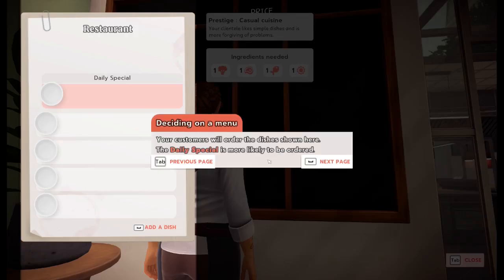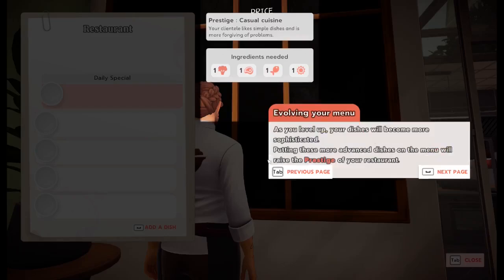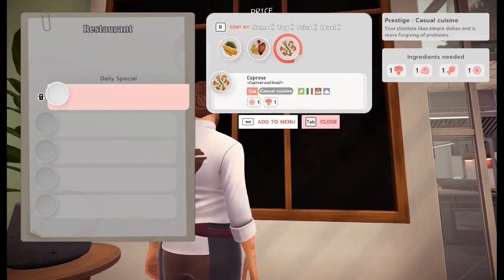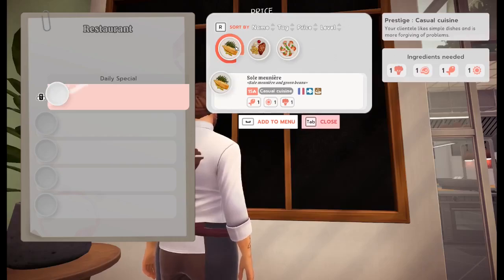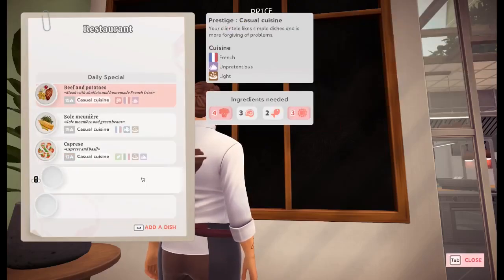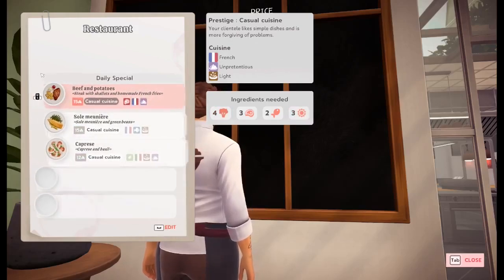Based on the dishes you select, your menu evolves and may start to specialize in certain cuisine. As you level up, your dishes will become more sophisticated. Putting more advanced dishes on the menu will raise the prestige of your restaurant. The dishes on the menu will determine the ingredients you need for the evening service. Daily special is going to be the prestige casual cuisine — your clientele likes simple dishes and is more forgiving of problems. Let's put the beef and potatoes, the sole meunier, and the caprese. Beef and potatoes is going to be our daily special — it's worth 15 euros.